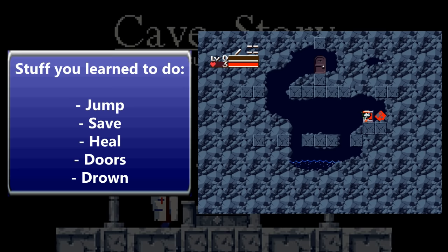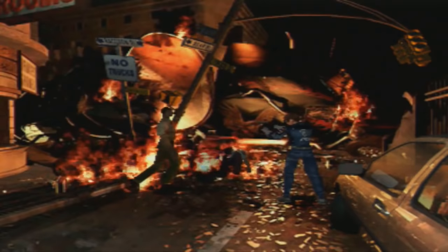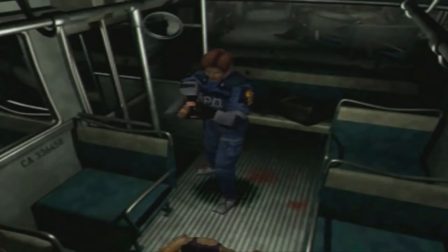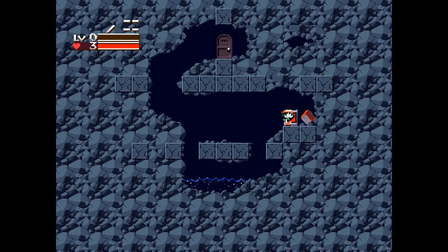We take this safe room policy for granted a lot of the time, but it's pretty easy to understand why it's so important. The first 60 seconds of Resident Evil 2 find you immediately surrounded by zombies. You're watching these zombies come closer while trying to move your character, but it's tank controls, so you'll probably just end up spinning around in circles. We're dead. If you aren't already familiar with Resident Evil controls, you'll probably die in this very first area, because you're given no time to figure things out. But in Cave Story, you already feel like you have a handle on the game, and that you can probably take whatever the next room holds for you.